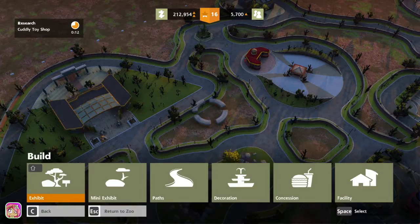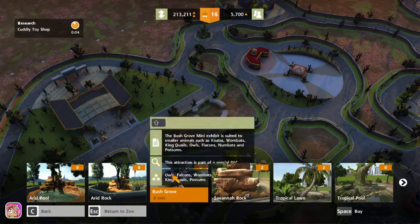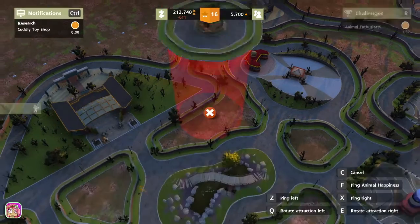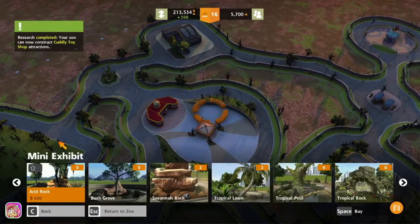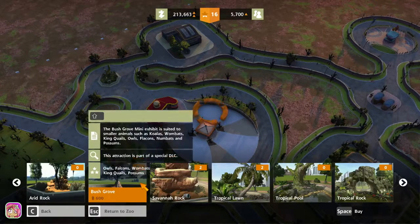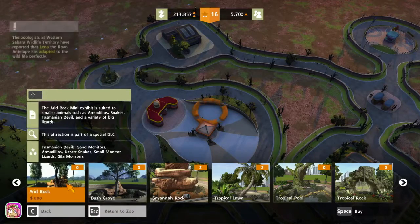Let's go into the mini exhibits real quick and see. Gila monsters — I kind of want to get one of those, I don't know what they are, I don't think I've ever seen them before. I accidentally right-click a lot and then I have to go back and do it again. There we go.